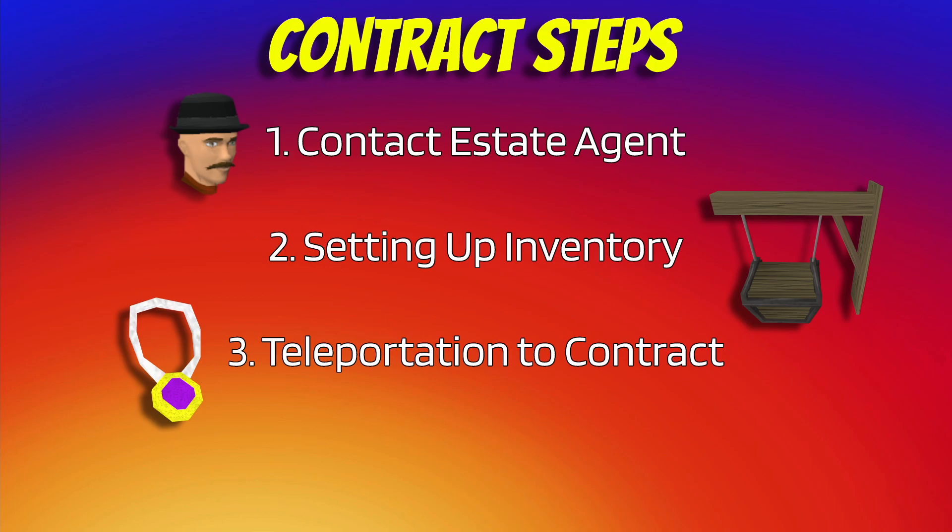Contracts consist of 3 steps: obtaining the contract, setting up your inventory for that contract, and then getting to the contract and fixing the furniture.